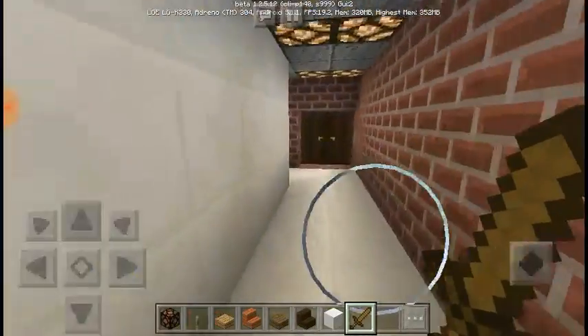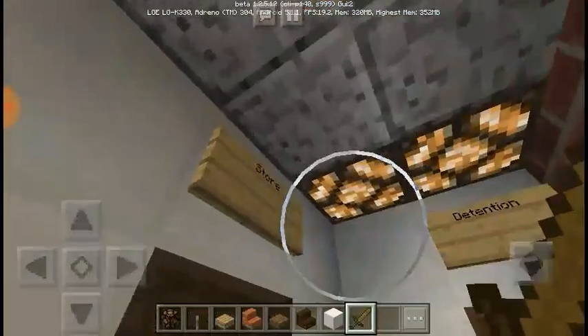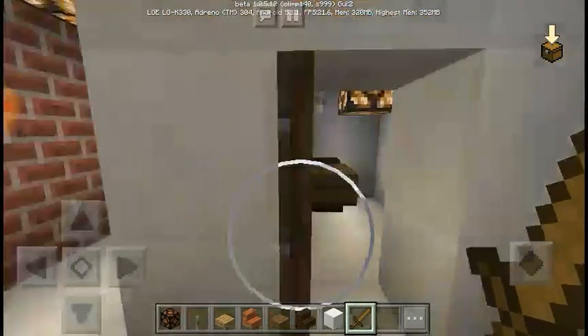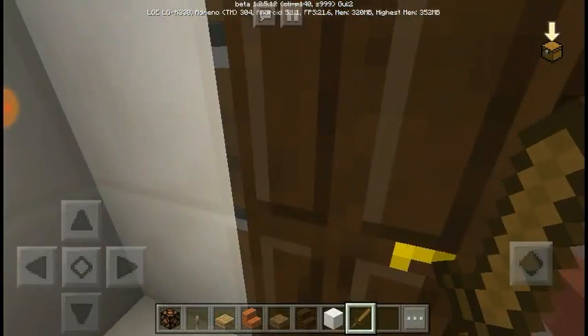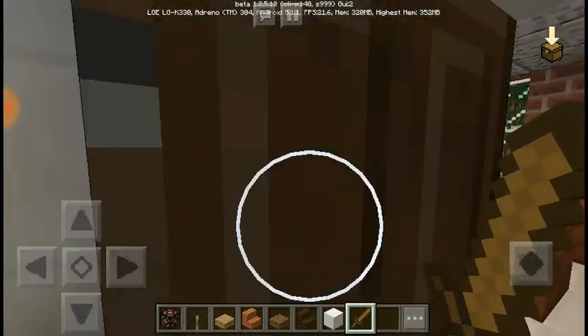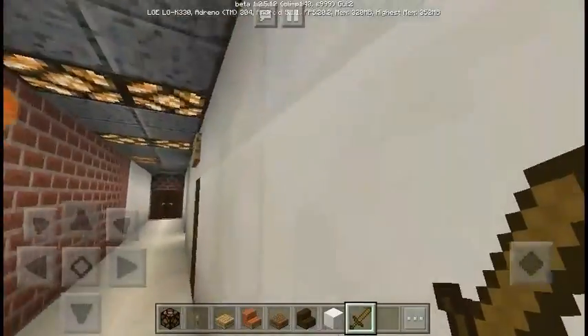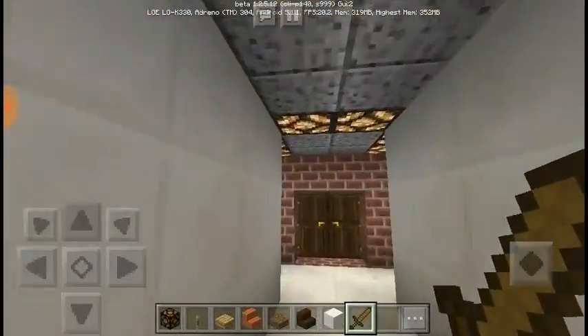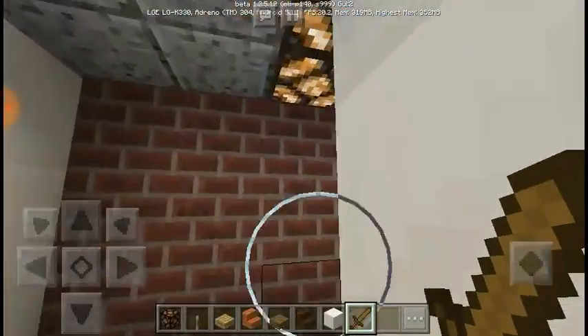Over here we have the girls' bathroom. Bathrooms aren't decorated. We do have a store — we do have a store in my real life school. And a detention center. You gotta get those little baddies out there.